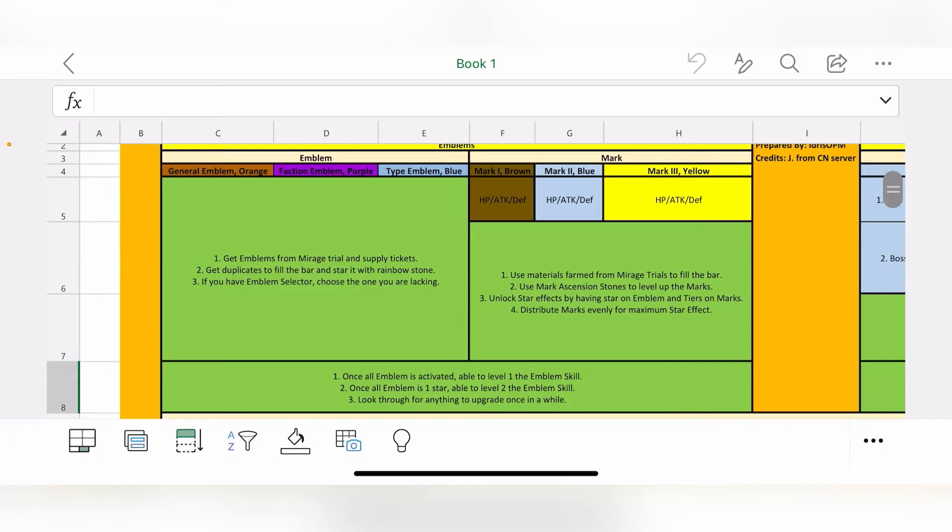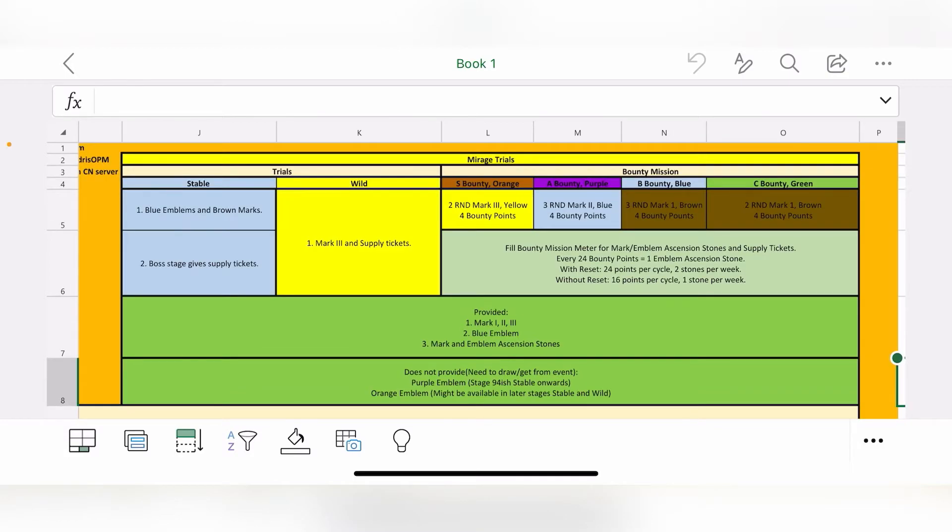Once all emblems are activated, you can level up the emblem skill. If all emblems are one star, you can level the emblem skill to level 2 for more passive effects and stats. Check periodically to see if anything is upgradeable. The Mirage Trial stable stages give blue emblems and brown marks, boss stages give supply tickets, and the Wild gives Mark 3 and supply tickets.